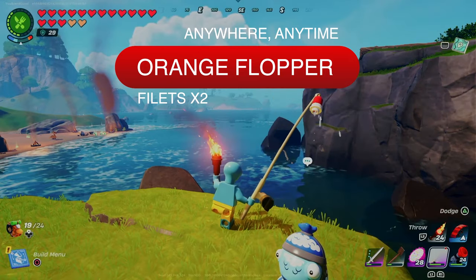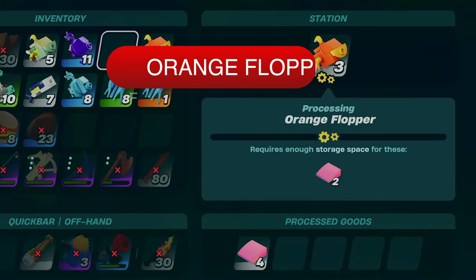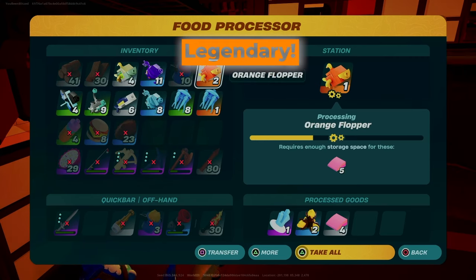You're going to find a lot of orange floppers everywhere. You'll get two fillets from the common rarity ones. The legendary will give you five fillets, but keep it because Epic has hinted you'll have a way to display the legendary fish soon.